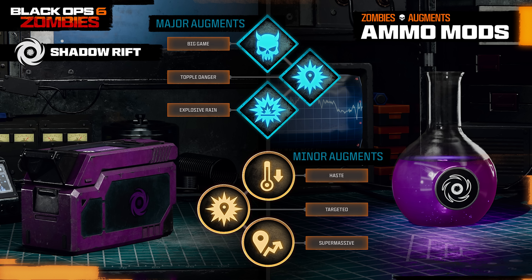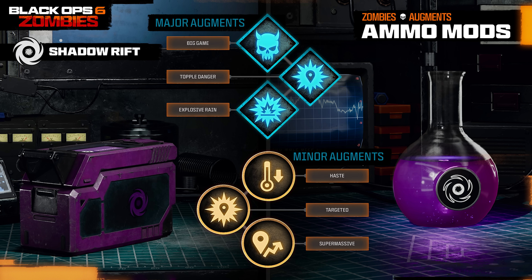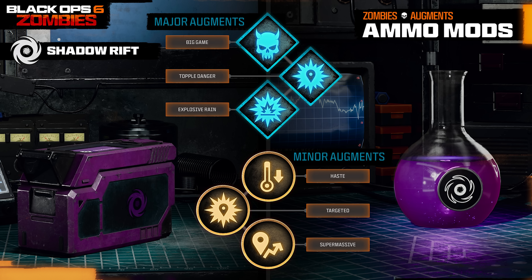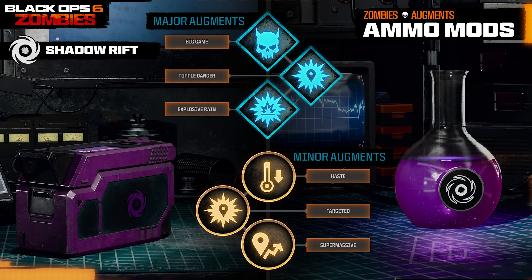The final ammo mod, and the new one for Black Ops 6, is Shadow Rift, unlocked at level 44. The major augments are Big Game, where it can activate on elite enemies; Topple Danger, where warp one enemy that deals shadow damage to others; and Explosive Rain, where enemies dropped from portals explode on contact with the ground — sounding funny and powerful. For minor augments: Haste reduces the cooldown; Targeted makes dropped enemies fall on other enemies; and Super Massive, where the lethal radius is increased to kill more enemies. Given the Shadow Rift ball isn't that big from what we've seen, Super Massive as a minor might be the one you'll want to rock.